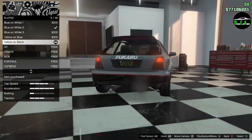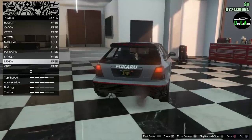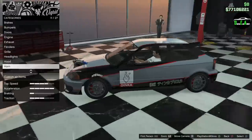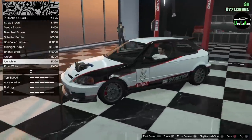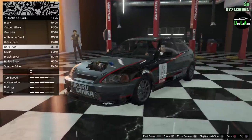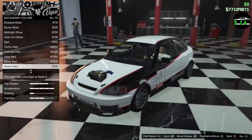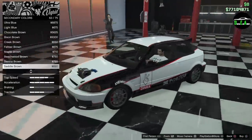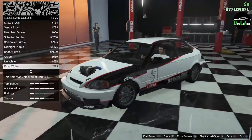For the license plate, I came prepared — I made this yesterday. We got VTech. For respray, I'm going to do a primary ice white — that looks great, very nice. For secondary, supposedly it changes the mirrors but with the livery on it kind of cancels that out, so I'll just put white so it matches up.